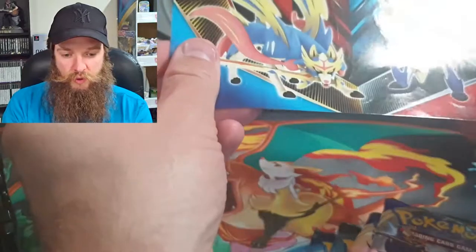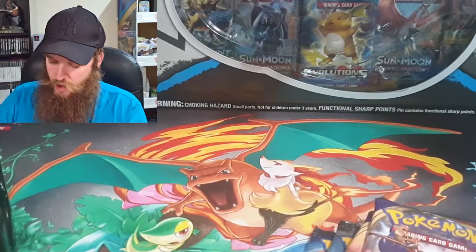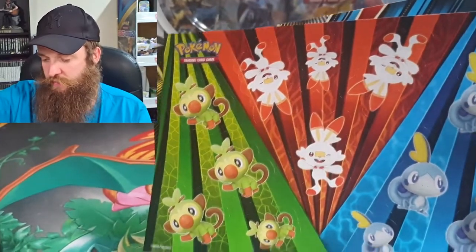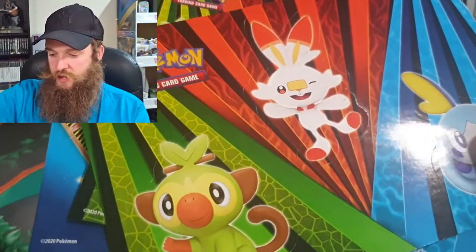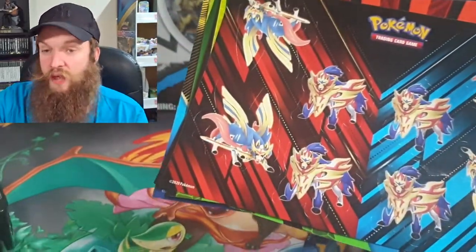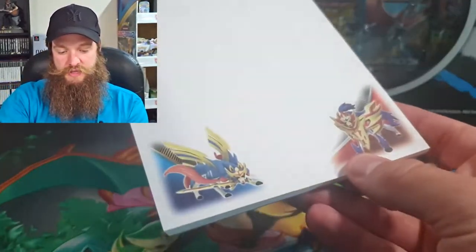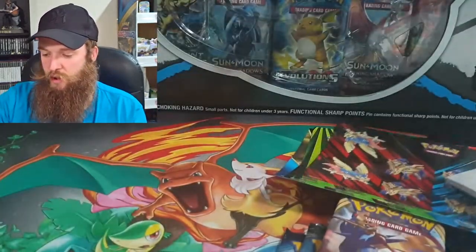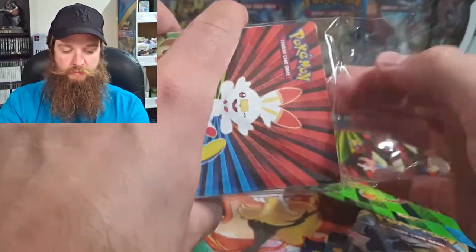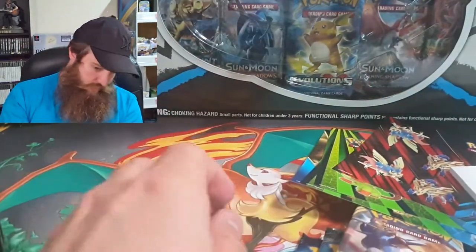Inside the collector chest we've got a cool sticker — we've got to put that up somewhere — plus stickers with Grookey, Sobble, and Scorbunny, and then some Zacian and Zamazenta stickers. We also have a nice little notebook with Zacian and Zamazenta on the bottom, and then to finish off we get a little booklet to store our cards in. A nice cool booklet — I'm very happy with that.